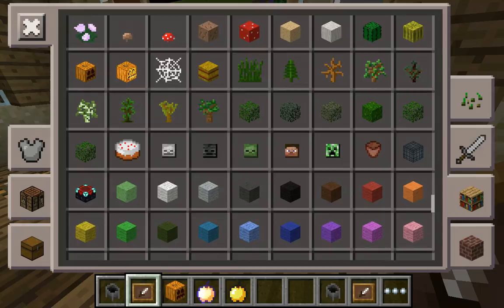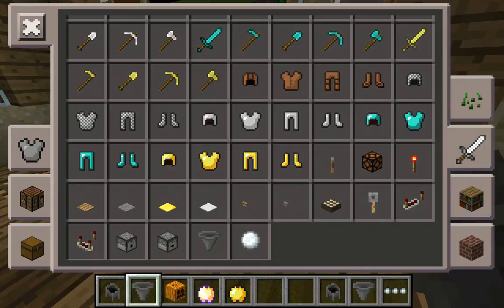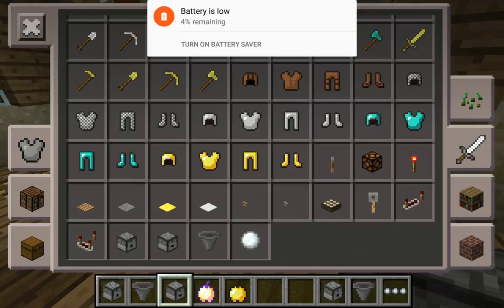Mika, introduce yourself! There's also hoppers, dispensers, and redstone. And that's all for today, bye!